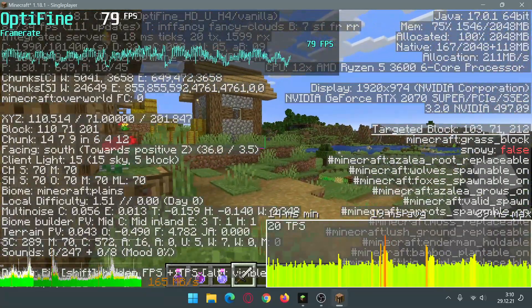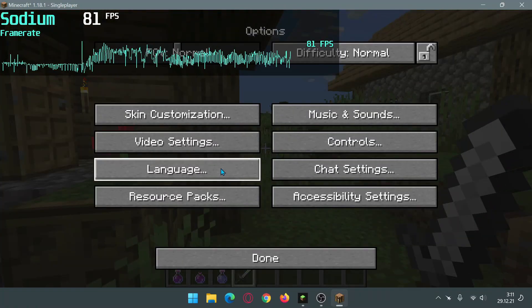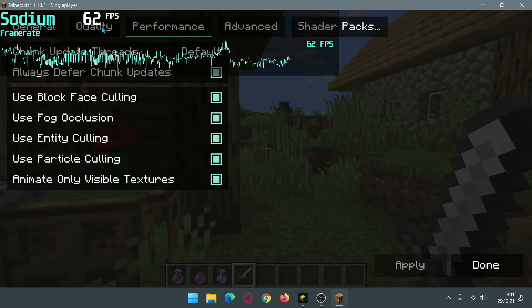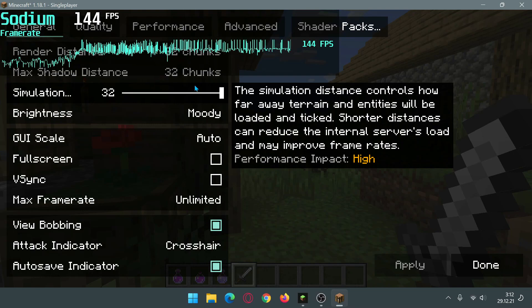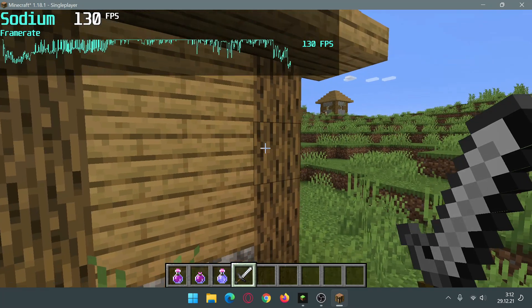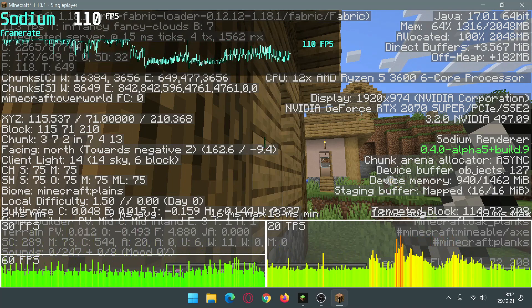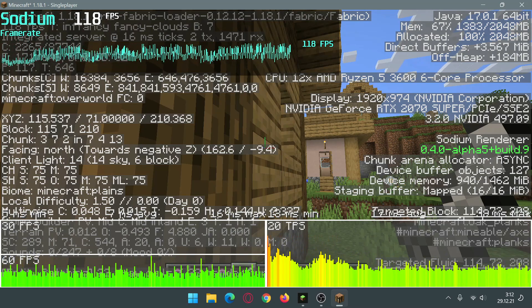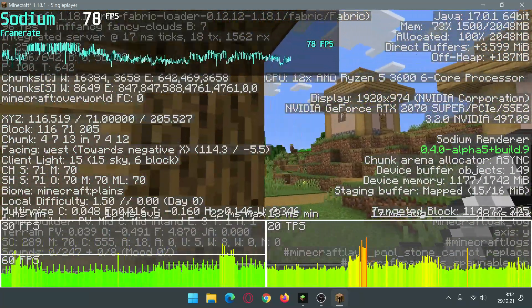I've now loaded the game with Sodium. If I go into options and video settings, you can see this layout is Sodium's interface with different options, and we've set everything to 32 chunks similar to what we did with OptiFine. I'm already getting better FPS with Sodium compared to OptiFine. One thing to note with Sodium is that you have to wait a couple of seconds when you first load in for everything to normalize.